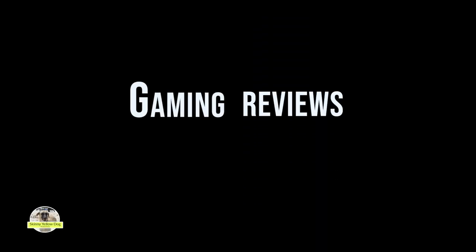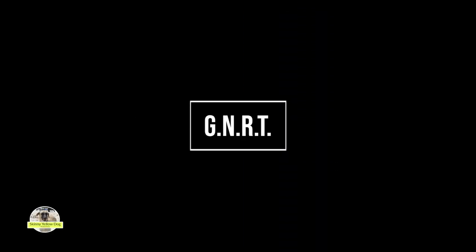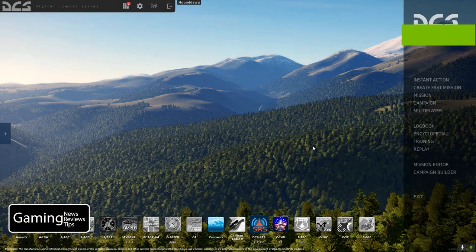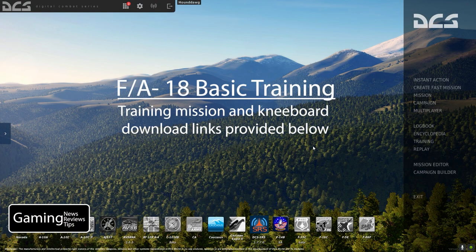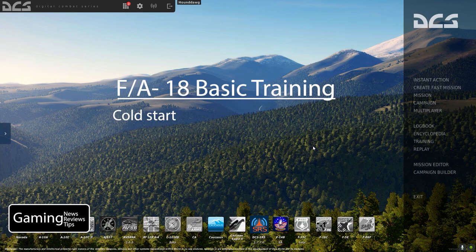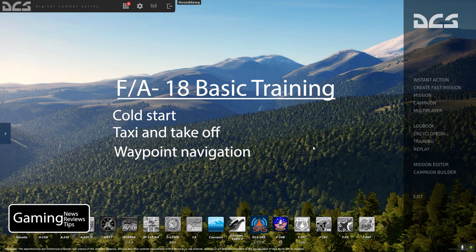Hey everybody, Hatcher here with Gaming News Reviews and Tips, GNRT, and we're back in the cockpit of the FA-18 in DCS World doing some basic training for new pilots and people that are new to the FA-18. This training module is going to cover a few basic items: cold start procedure for the FA-18, taxi and takeoff, using your HSI for waypoint navigation, TACPAN navigation back to an airfield, and finally landing at that airfield.